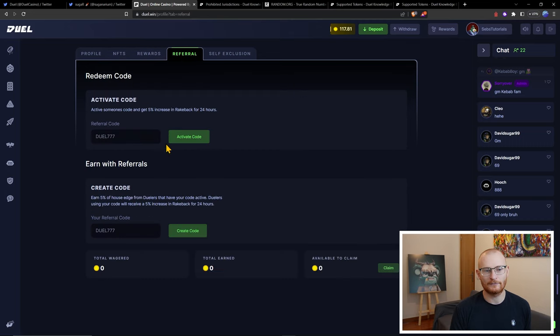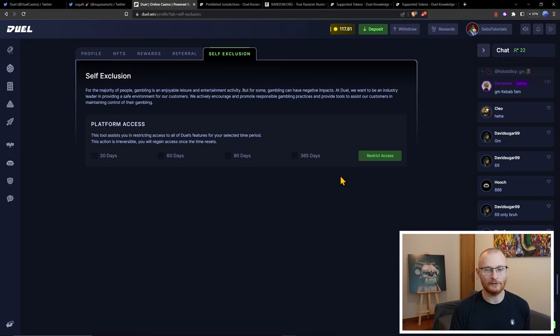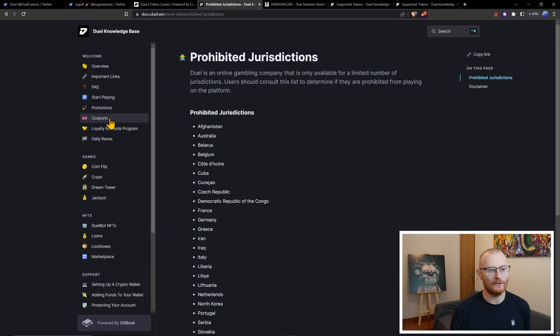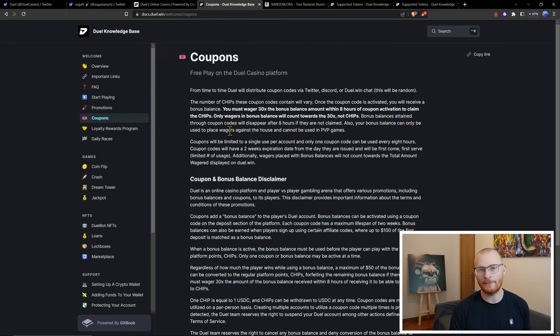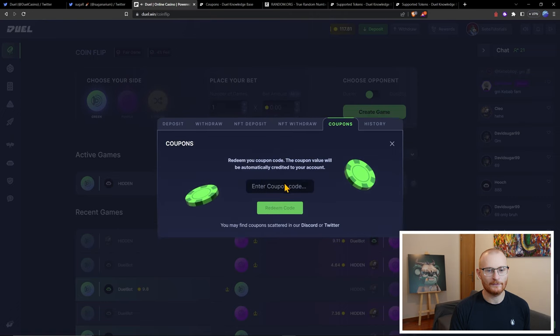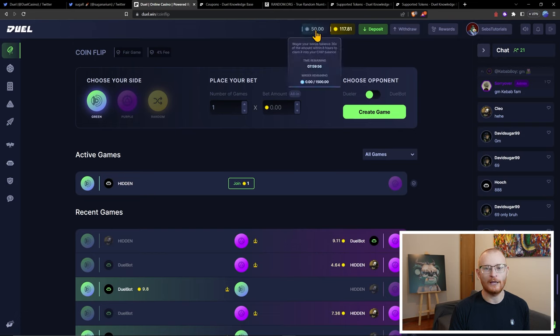There are other things as well, such as referral and self-exclusion — if you do gamble too much, you can look into that yourself. Now I'm just going to go over coupons. If we come into the docs and have a look at coupons, every now and then there'll be coupons up for grabs in Discord or on Twitter. Just be aware you have to turn it over 30 times. So let's add this reward to the account — I'll click on deposit coupons, enter the redeem code — successfully redeemed.